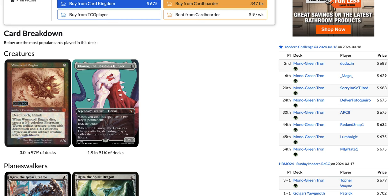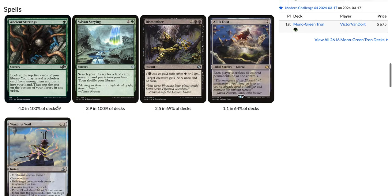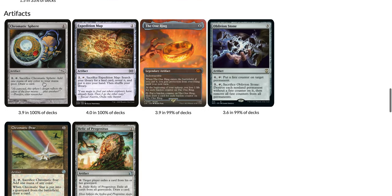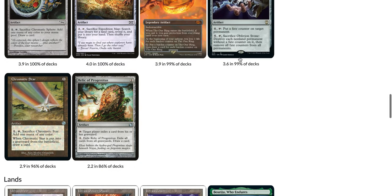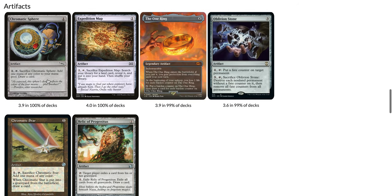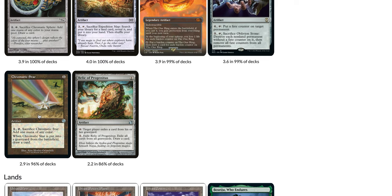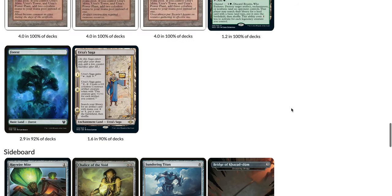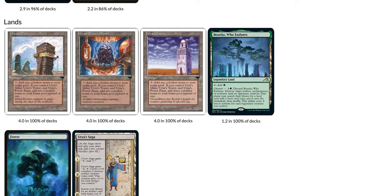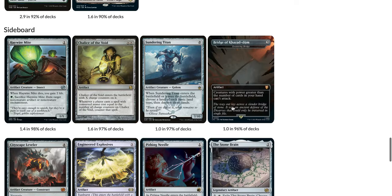The main deck runs two Ulamog, around three Wurmcoil Engine, All Is Dust, Warping Wail, artifacts including four Rings, three to four Oblivion Stone, around two Relic of Progenitus, and a few Chromatic Stars and Spheres — more Spheres than Stars because of Grapeshot Heat, which is common in Modern right now. Then one to two Urza's Saga, around one Boseiju, the Tron lands, and three Forests.